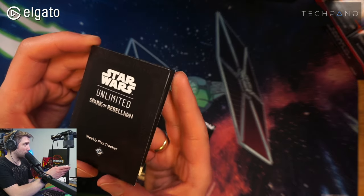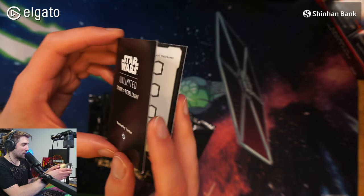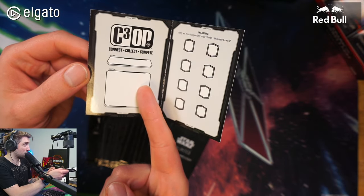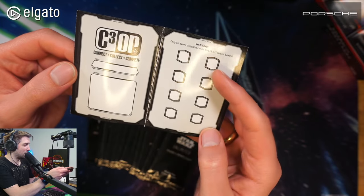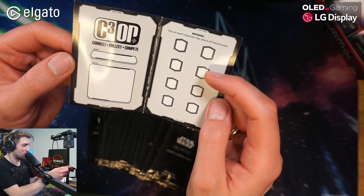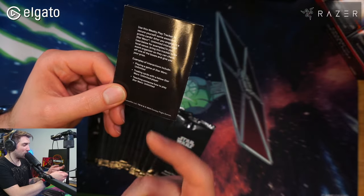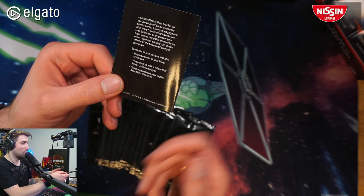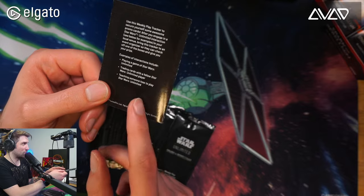Whenever you join an LGS event, you get a weekly play tracker — it's like a small booklet where you put your name. The event organizer checks boxes with a stamp, and you get that for either playing the game of Star Wars Unlimited, trading cards with someone who plays Star Wars Unlimited, or teaching someone how to play Star Wars Unlimited.